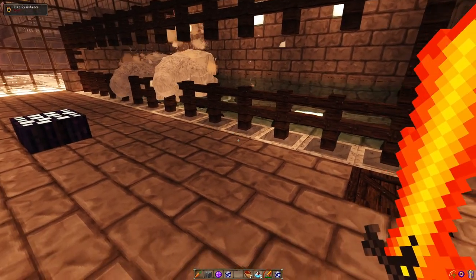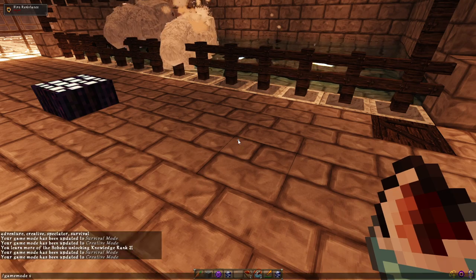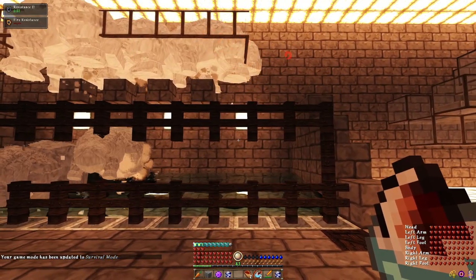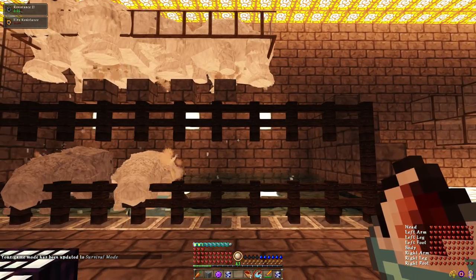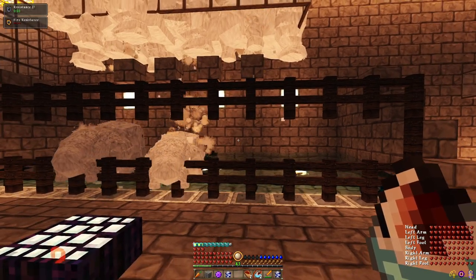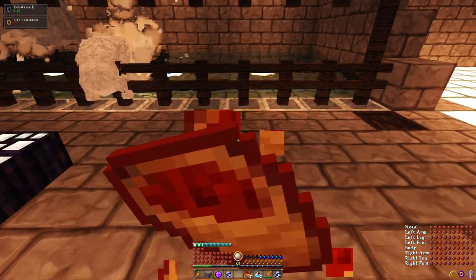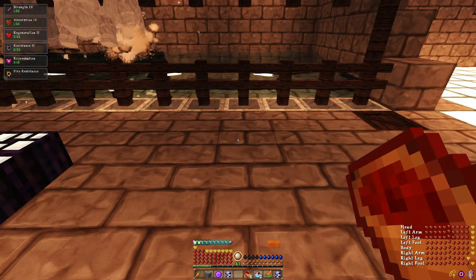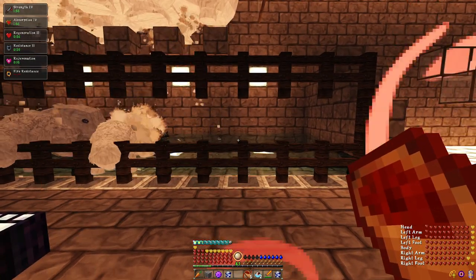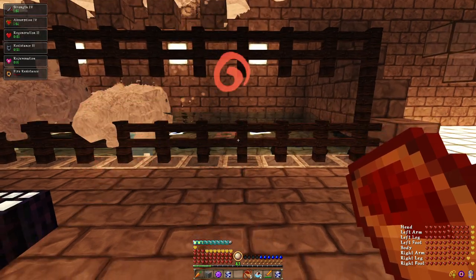You will probably want their meat to make either the pale soup, which gives Resistance 2 — that's 30% damage reduction, 15% damage reduction per resistance level — or more importantly, the battle burrito, which gives Strength 4 (that should be 12 damage, 3 damage per level of strength), Absorption 4, Regeneration 2, and Rejuvenation.